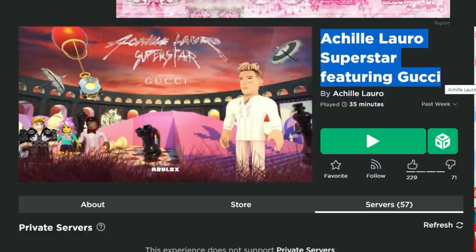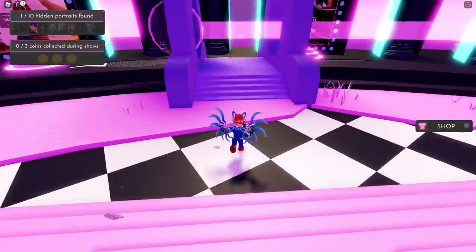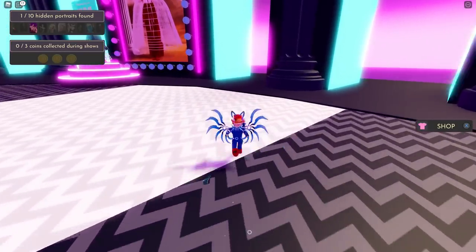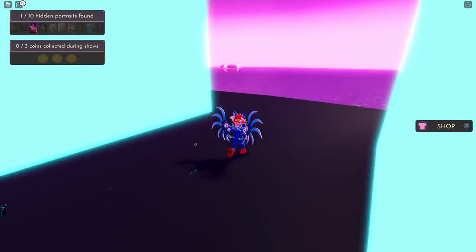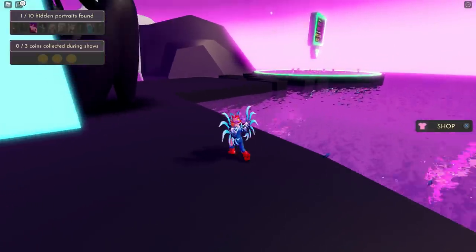I've got the link to this game in the description of this video. So here we are inside the game. As soon as it starts out, you're going to start in this middle area. You can see on the upper left hand corner of the screen there's hidden portraits and there's coins. In order to get those we're going to have to wait until the live event is out, so right now we can't really get the coins and whatever item we can get for it, but when the live event is out we will be able to get those and I will show you how.